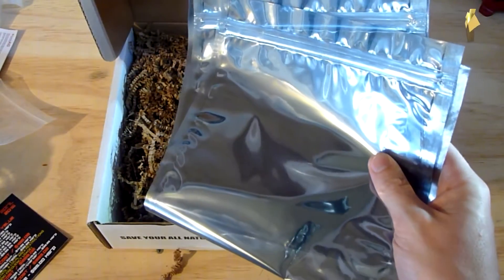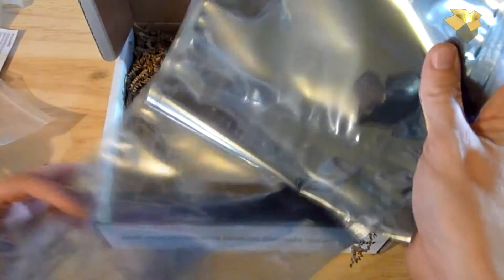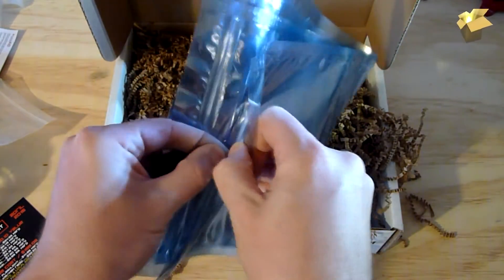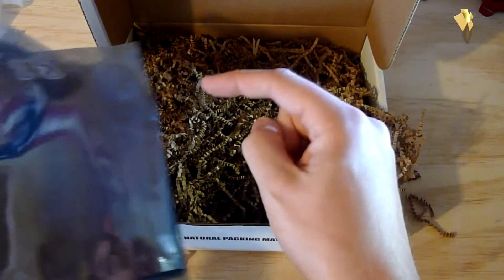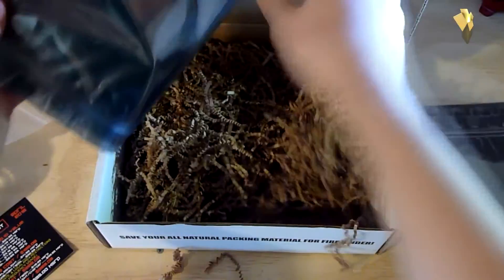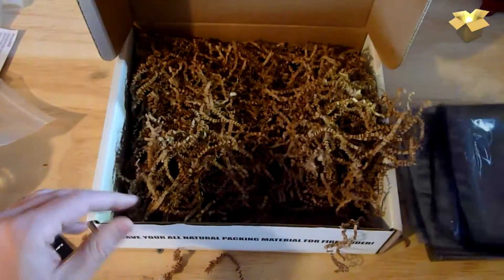Next we have some Mylar EMP bags. Same type of thing, except these are made out of Mylar. They don't have that Faraday grid inside — these are basically good for electrostatic discharge. I don't really think they're going to do much for an EMP pulse, but if you have something that's static-sensitive, like computer parts or radio parts, storing them in these bags will help protect them against static electricity. Can't have too many of those, I suppose.